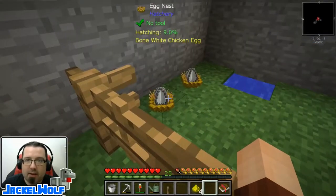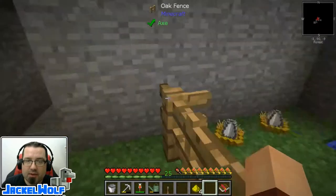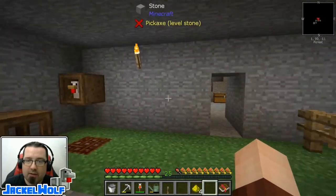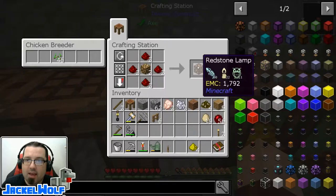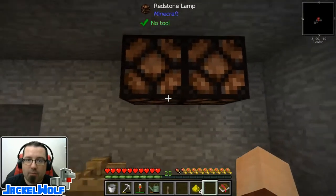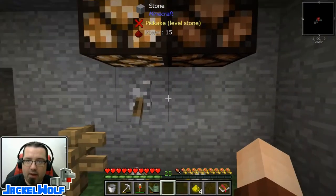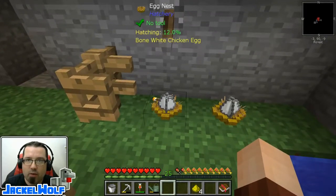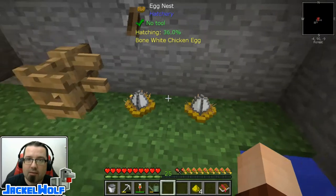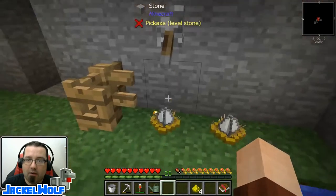Okay guys, so I went and made a second nest — you can see this one is still only 30%. One thing I forgot to mention, very similar to Sky Factory 3: if we make ourselves a couple of redstone lamps and place one there, you can see how quickly the progress bar is going up compared to the other one. About one percent per second — this feels like it has pretty much doubled the speed of that egg hatching.